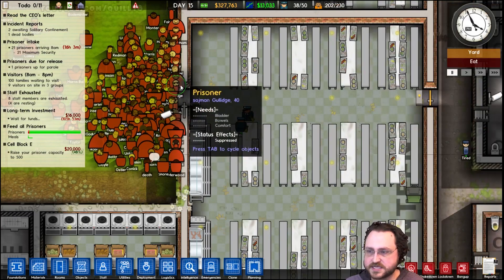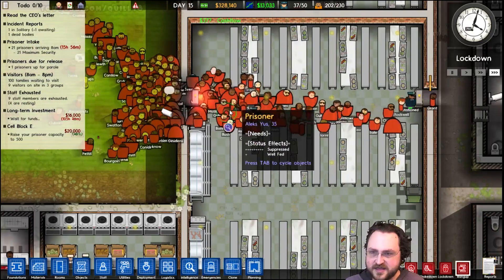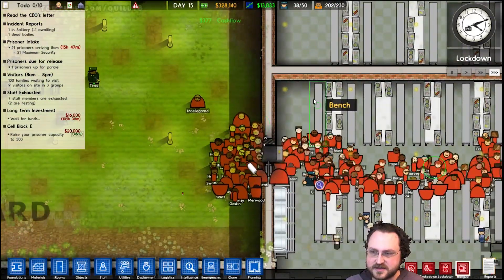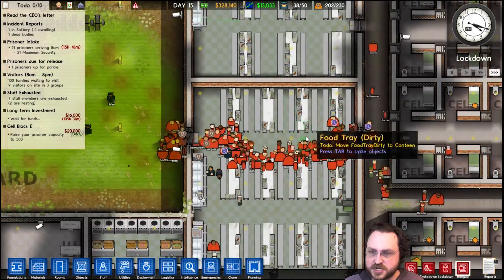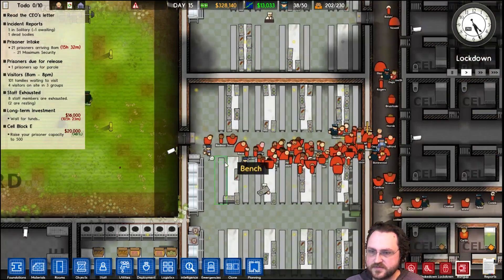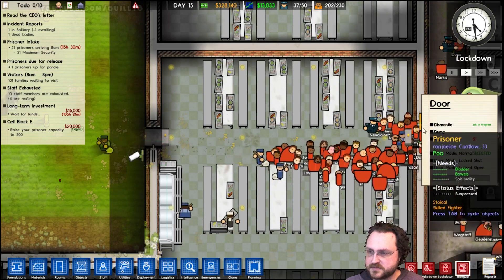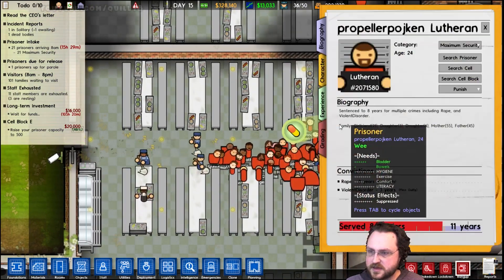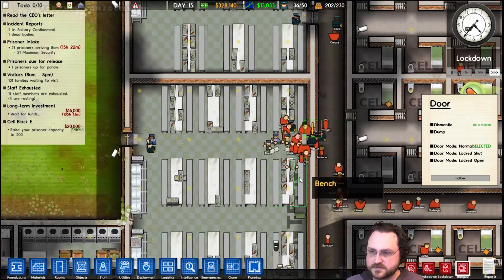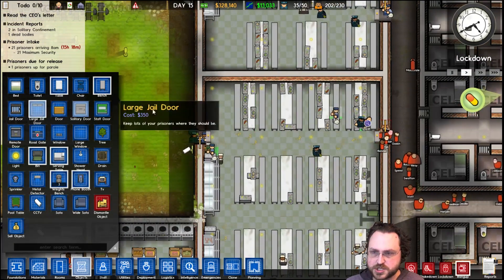There's no way this is good. There's no way that is a good idea. I'm going to have to change everything here into bigger prison doors. Let me do that — dismantle. I'm going to get rid of the normal doors here and then replace them with the large jail door.